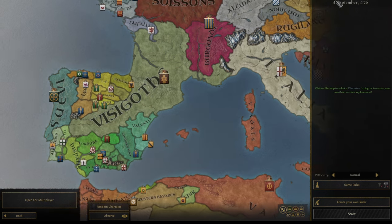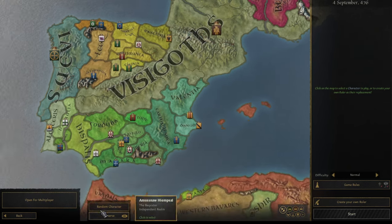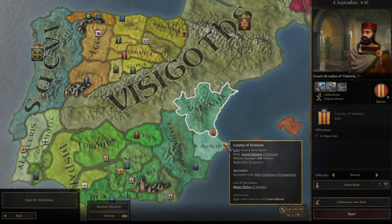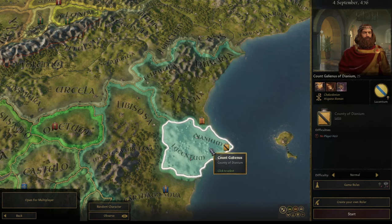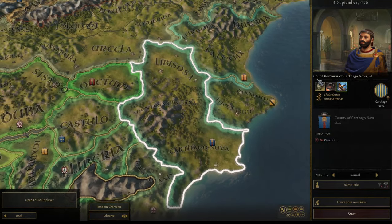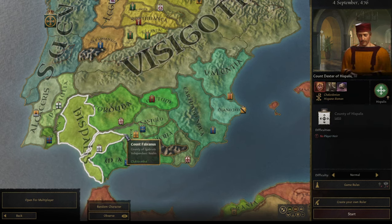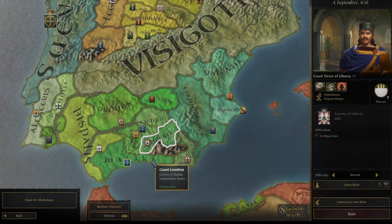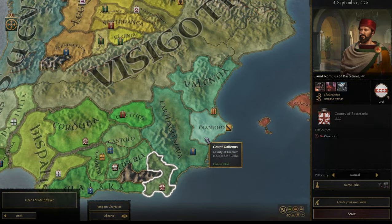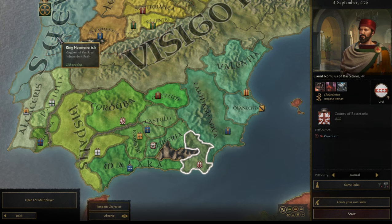I still wanted to play some Roman style playthrough so don't worry we'll still be getting that. We have a couple options here. We're not going to play as the Visigoths at the moment. I figure we can start down here and build our way up. So we have the Count of Valentia — he's got three counties here. It looks like a lot of these people are going to hold everything, so this could give us a leg up. We are right next to the Visigoths, which could be helpful.